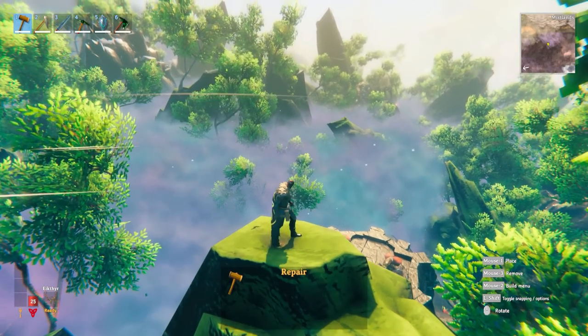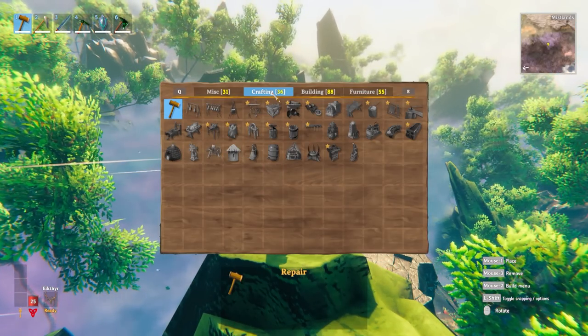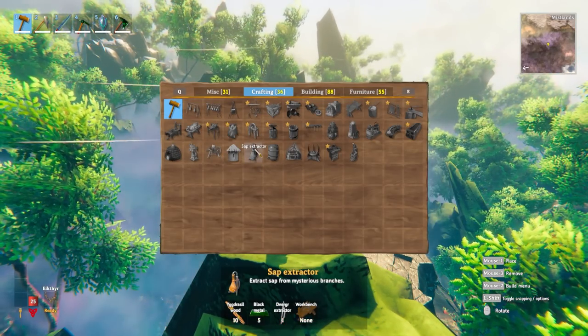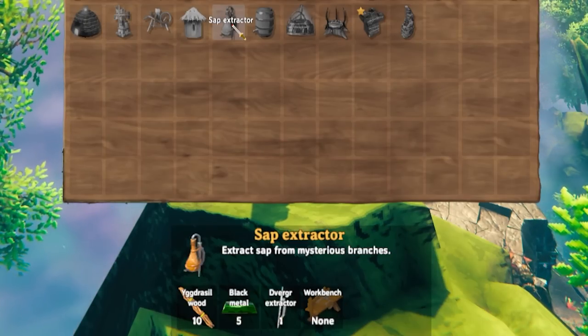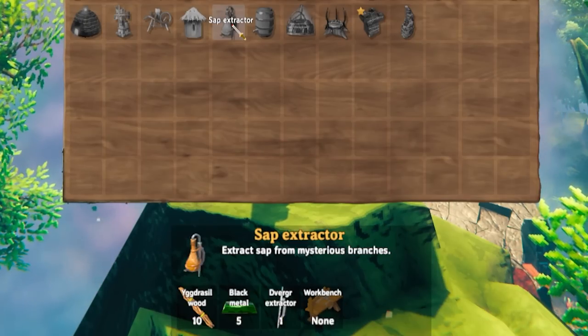So in order to farm sap, the first thing you'll need to do is go ahead and make up one of these things. This is the sap extractor, and as you can see, it requires 10 Yggdrasil wood, 5 black metal, and 1 duerga extractor. So let's see how we get all of those things.